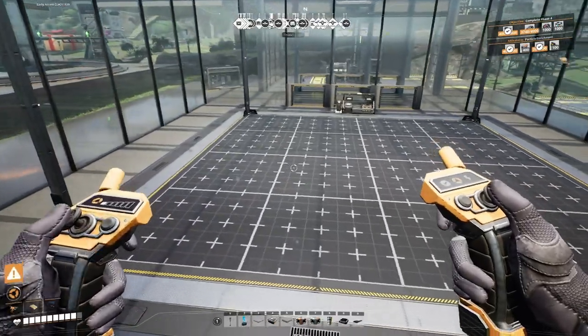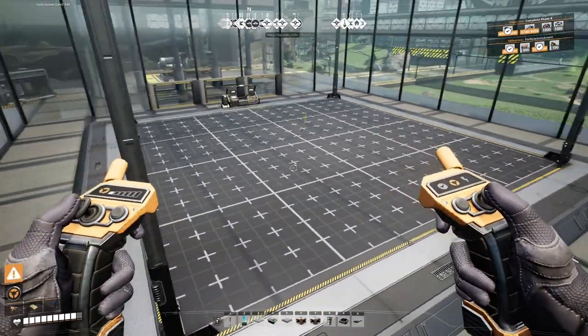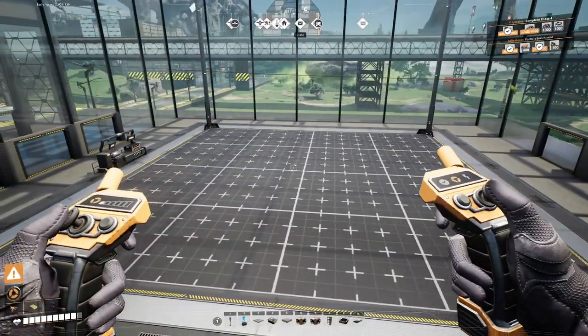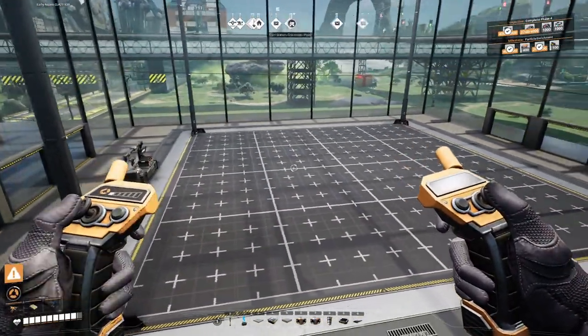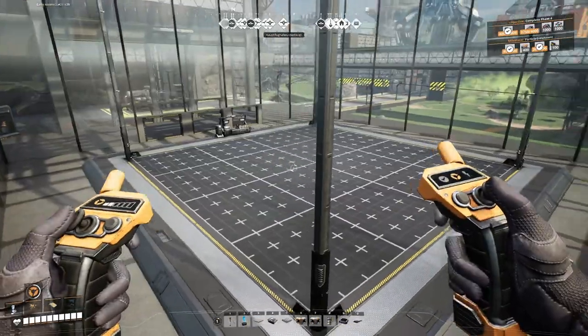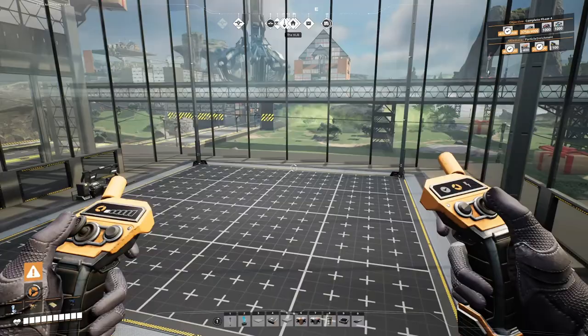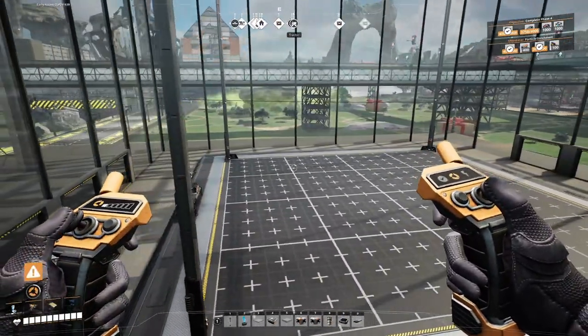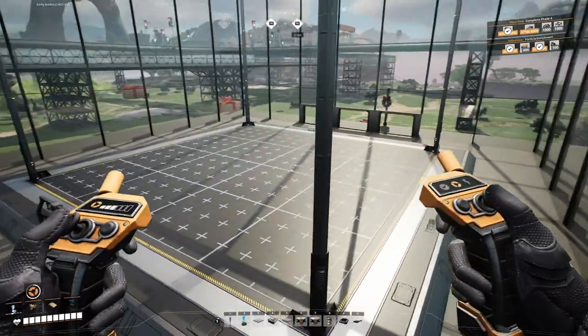We're going to make a blueprint that will output heavy modular frames in one blueprint, but I have not really practiced this. I know how many machines we need, but I'm going to show you guys how we kind of feel our way through making a blueprint to try to squeeze everything in. Coal, steel, and limestone goes in and heavy modular frames come out. Let's get going figuring out how to do this.